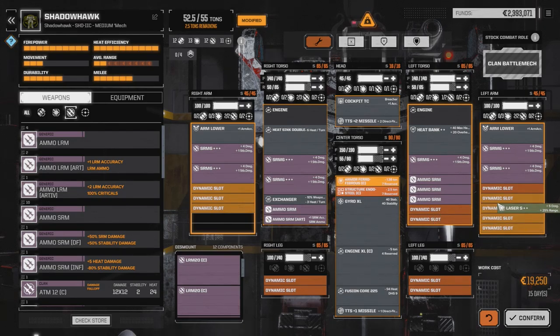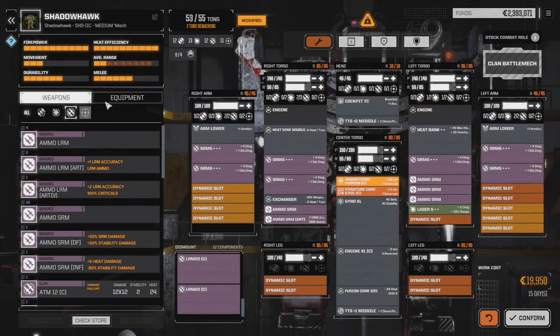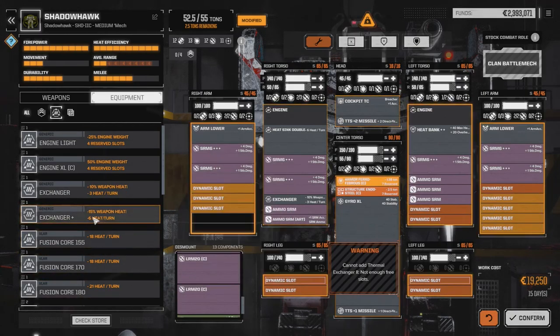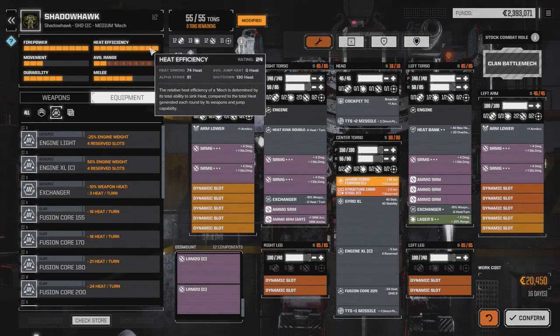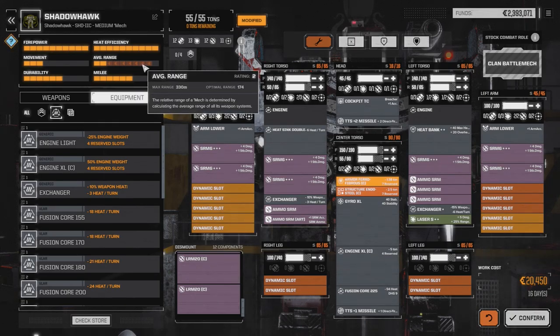We can drop our small laser back in, and then we're going to need a little bit more heat dissipation. We have another exchanger sitting in here for two tons, but we don't have space for it — the small laser has to come out first. So the small can go back in. Minus 8 off the alpha strike since we won't always be using the small laser — that gives us 73 alpha strike and 74 heat. Maximum range is 330.